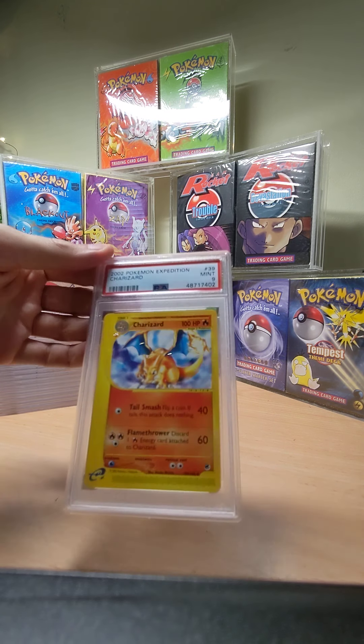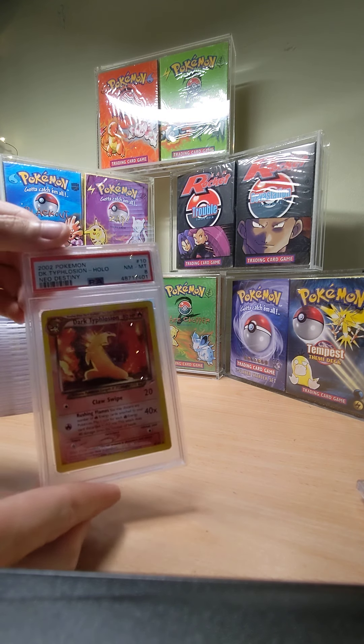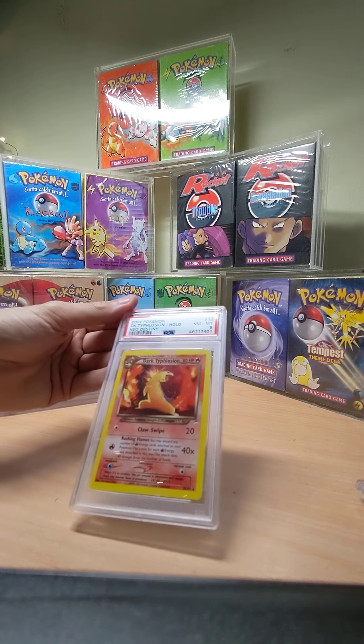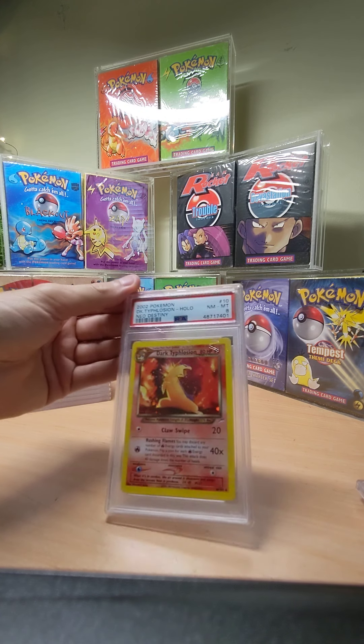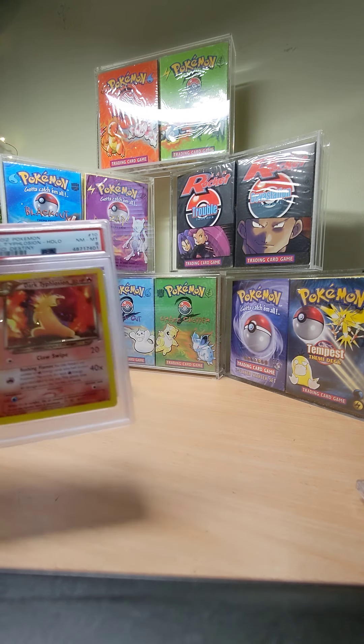I don't remember sending a Charizard — it's been so long. These were sent in May last year. There we go, we've got a mint nine on the Charizard from Expedition. And an eight for the Neo Destiny Typhlosion. I really like this card, it's got such a cool look.